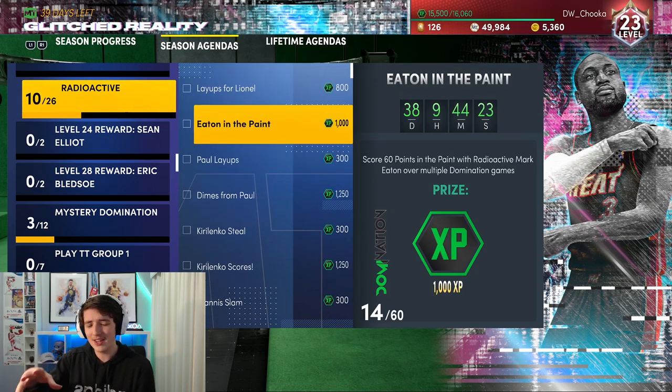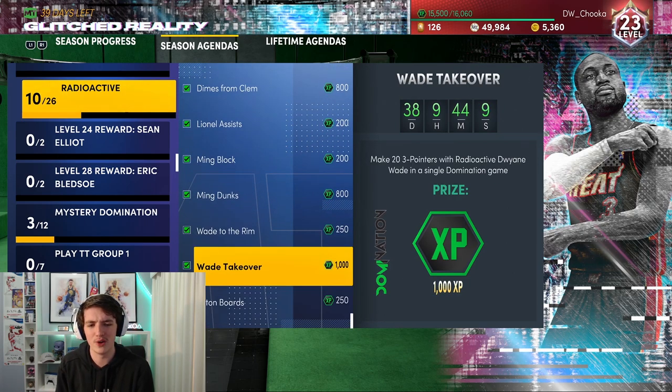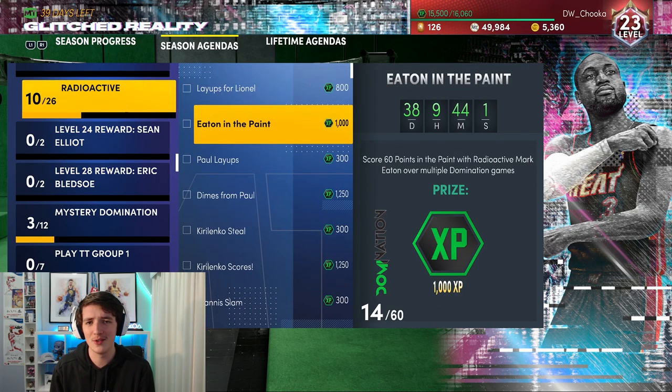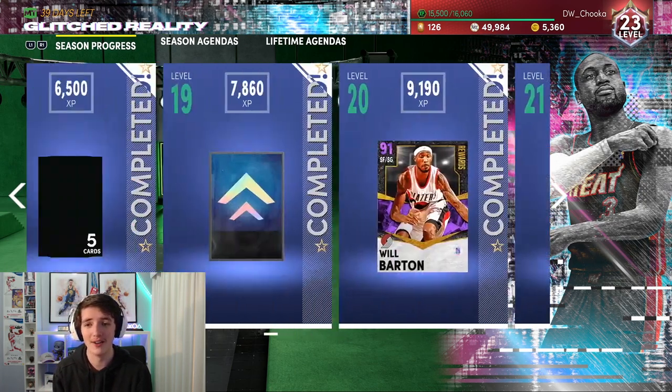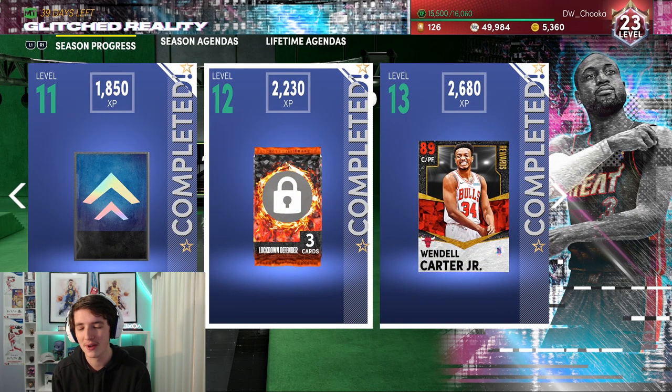There's another challenge I'm currently doing — the Mark Eaton one. You have to get 60 points in a game. Go into a rookie game and get it in one single game. That's 1,000 XP in a single game. If you go in and get 23 points in nearly the first quarter — definitely the first half — with Dwayne Wade, and then go for 60 with Mark Eaton, that's 2,000 XP, which will get you up to nearly level 12 in one game. It is so easy to get XP.